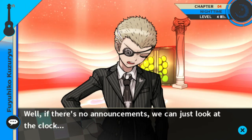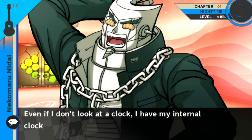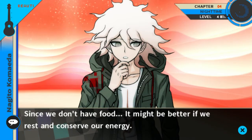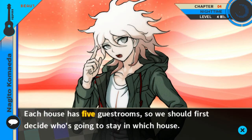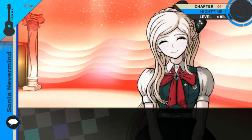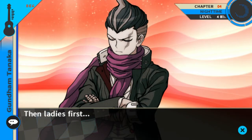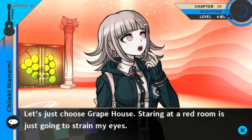Well if there's no announcements we can just look at the clock — both Strawberry House and Grape House have clocks in their lounges. I have my internal clock so it's no problem for me. Anyway, it's already past 10 PM — I'm starting to feel sleepy. Since we don't have food it might be better if we rest and conserve our energy. For now let's just decide our room assignments. Each house has five guest rooms, so we should first decide who's going to stay in which house. Why don't we make things simple and split them between the boys and the girls? Ladies first — kittens, choose which house you would like.